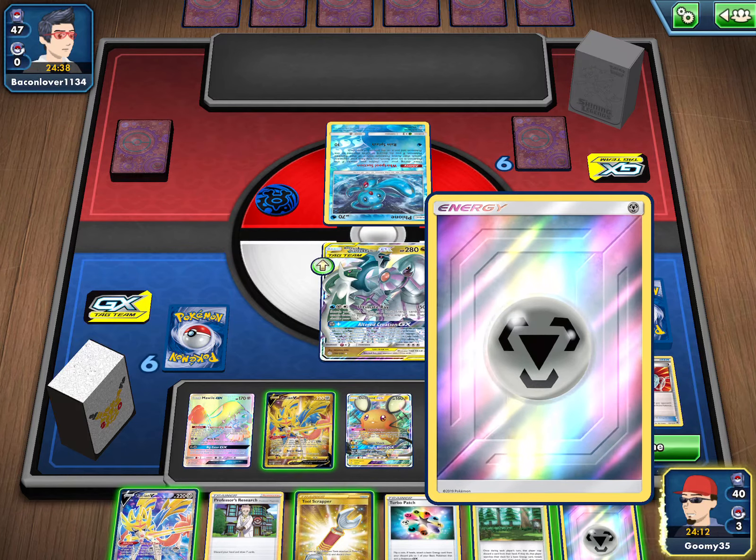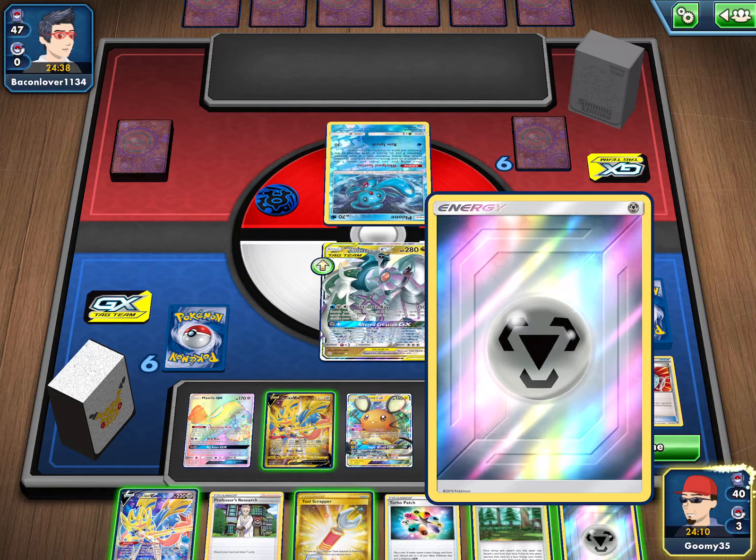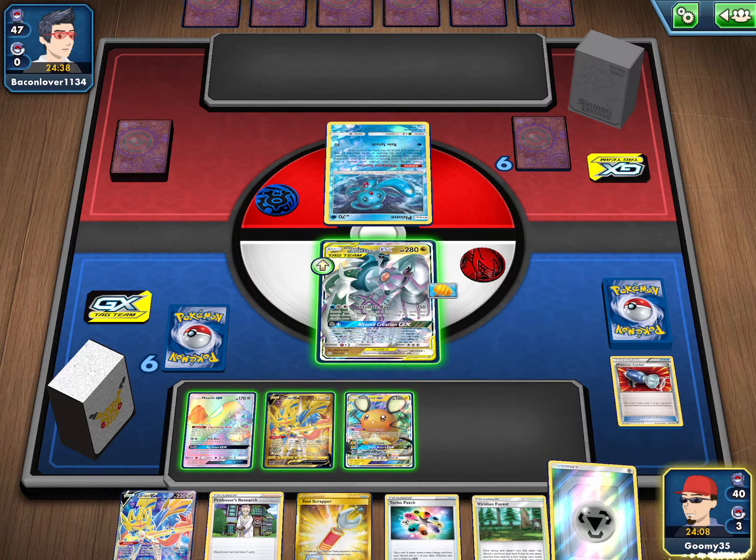Saving Viridian Forest because it might help — our opponent only has eight energy. But maybe we should use it because it's probably easier for us to find the water energy. Yeah, I think we're going to do that, and then we can also play Turbo Patch. We discard the energy, attach the water, use Turbo Patch — tails, it's fine. Triple Sword — alright, it's fine, but they won't get Marnie since it was in their hand.